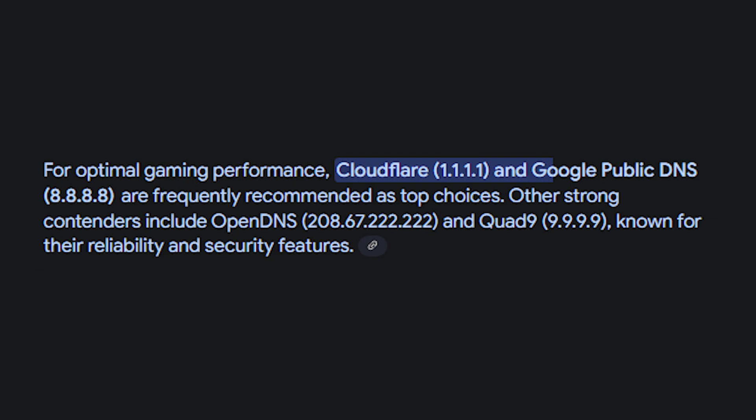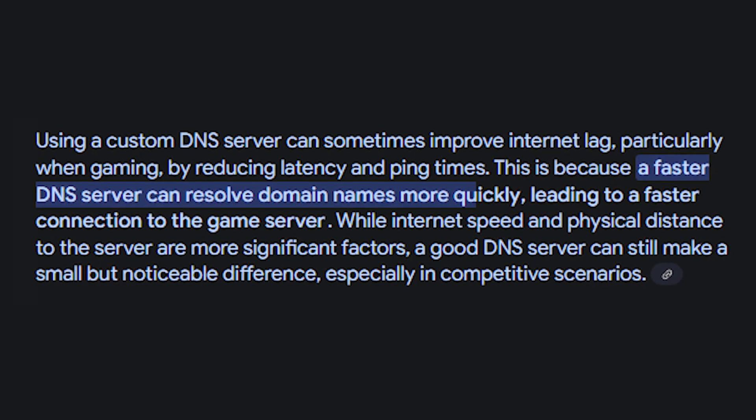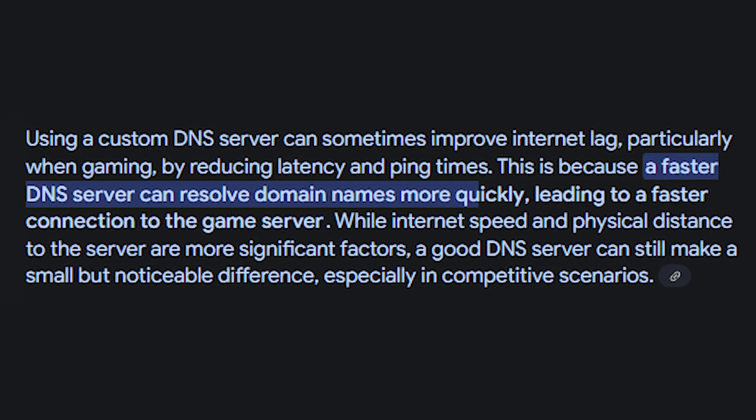Next is DNS-related settings. If you Google 'what is the best DNS to use for gaming,' you'll get the Cloudflare DNS 1.1.1.1 or the Google Public DNS 8.8.8.8. I'm not a networking expert, so I don't know all the details of why these are good, but they are faster and help you connect to game servers better.